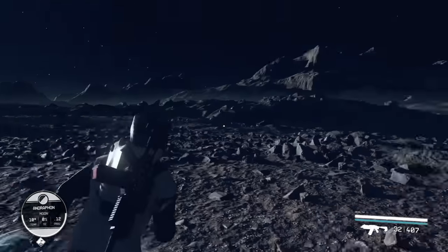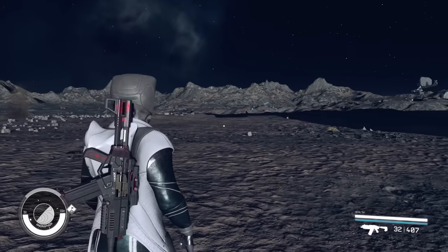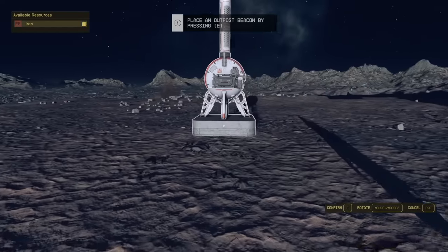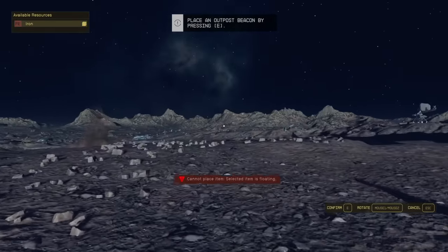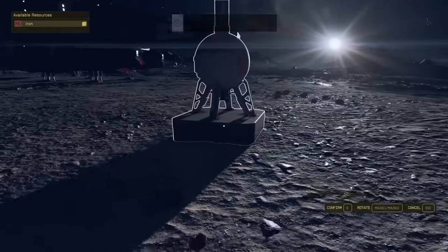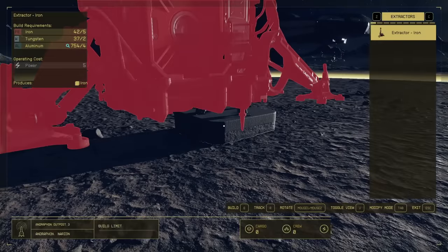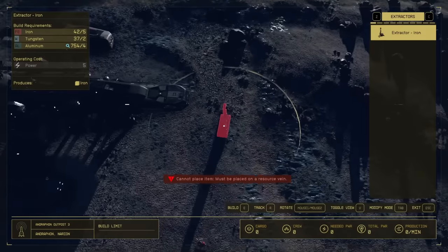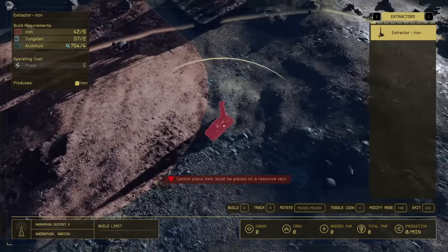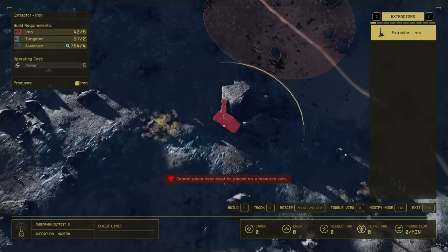The reason we're doing this is because if you have outposts in the same system you can actually link all of the resources together. Once you land, hit F to scan and then R to build an outpost — you can see we have a bunch of iron in the area on the top left. You can use this to quickly figure out what's available. Find a spot with a lot of iron, click to confirm the outpost beacon, then go into the alternate view to see exactly how much iron is in the area. We've got three or four iron deposits.